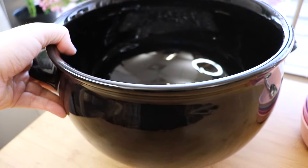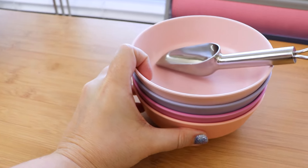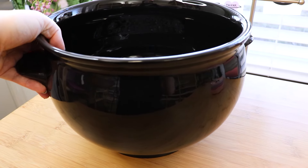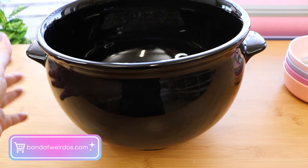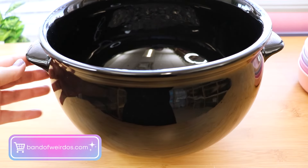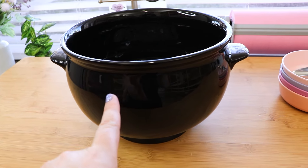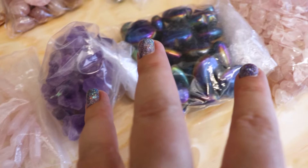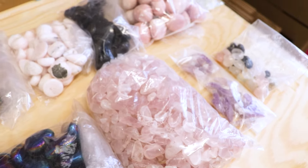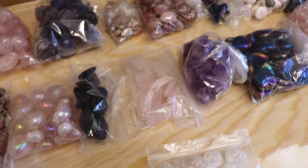Hello! Today we're going to refill the crystal cauldron. The space dust theme went so well last time that this time we have a new theme - it is love potion! So it's cute and witchy ingredients for a love potion spell, curse, whatever you're in the mood for. Let's fill the cauldron with these and I'll show you what they are.